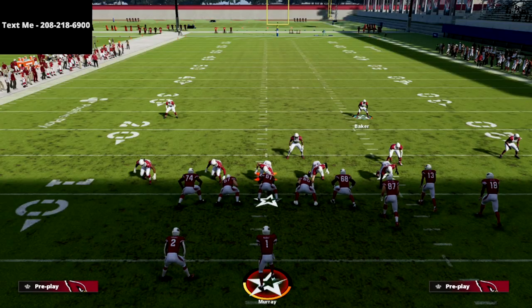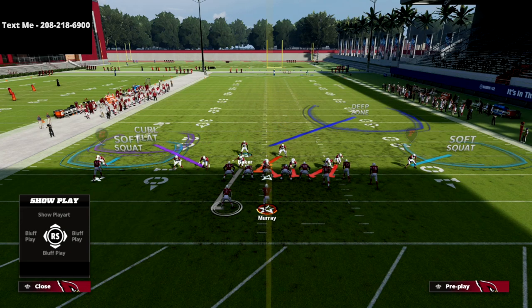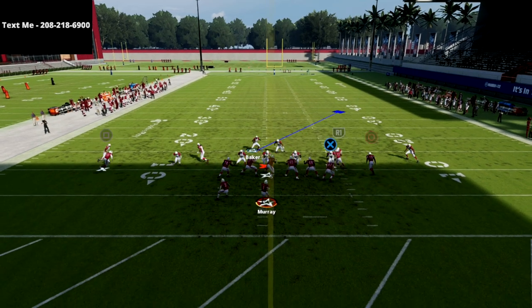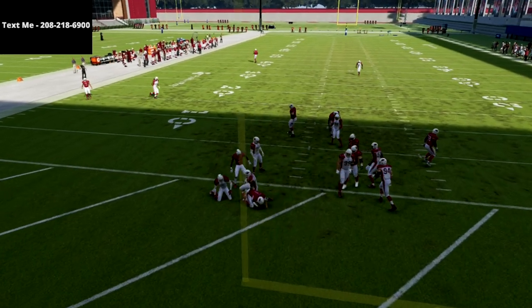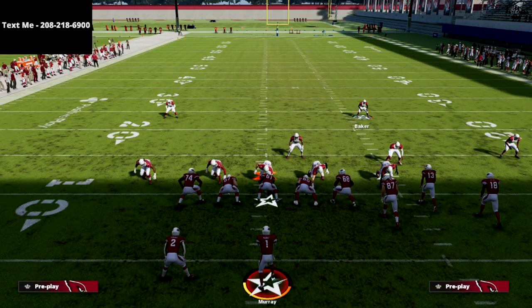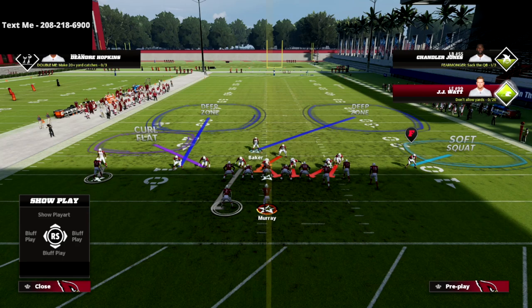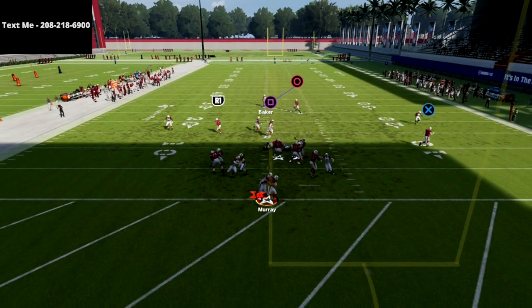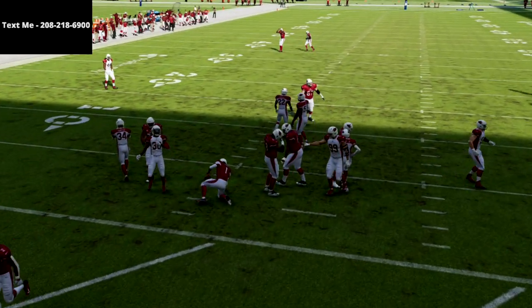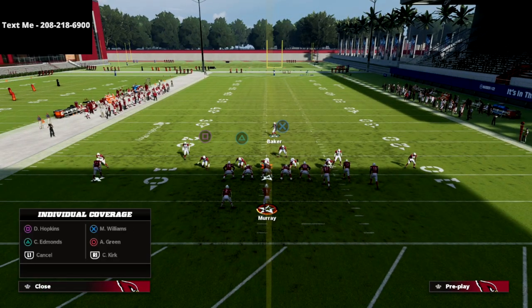This is why I recommend manning that left-gap linebacker up on the running back. Here's your play — you man up the running back; watch, he'll move the running back, and you're still going to get pressure. He might pick up that safety, but there are times he does not pick up the safety and the blitz comes completely free off that edge. Most of the time you still get A-gap and edge pressure off the opposite side.